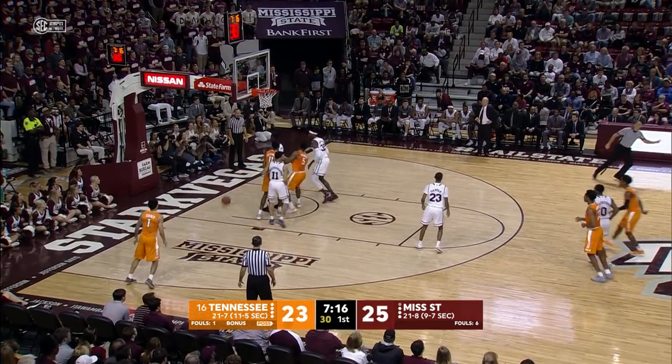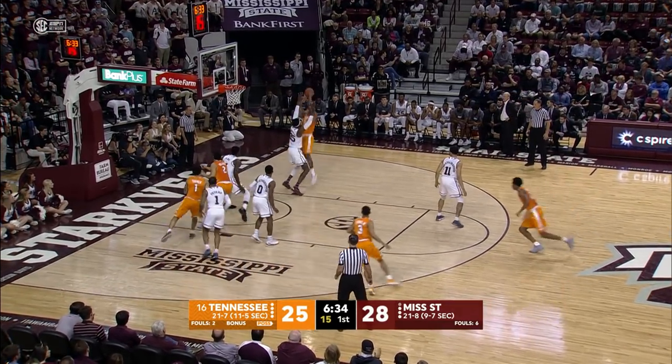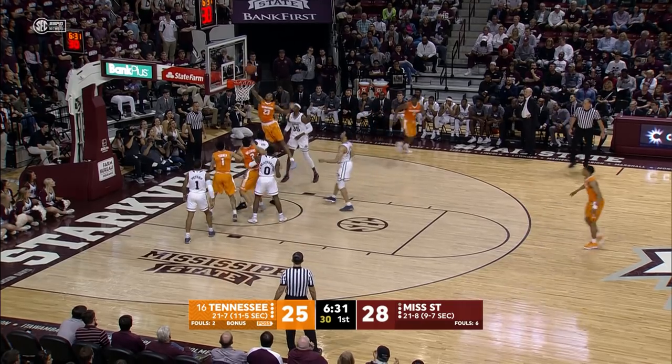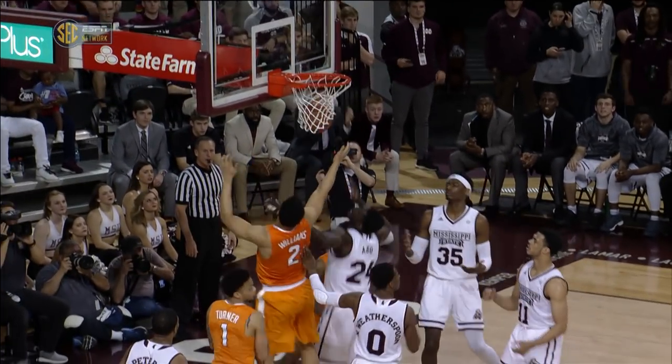Pull-up jump shot — Bones at the free throw line is good off a cut. Working on Holman on the right block, spins, fakes, fall-away 10-footer is no good. Bowden tips it in, goes high above the rim to tip it in.